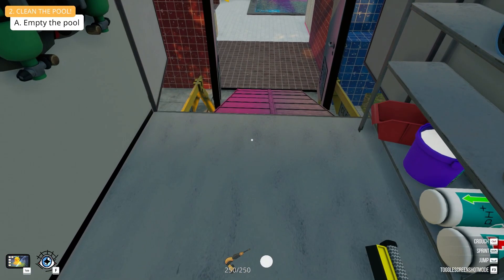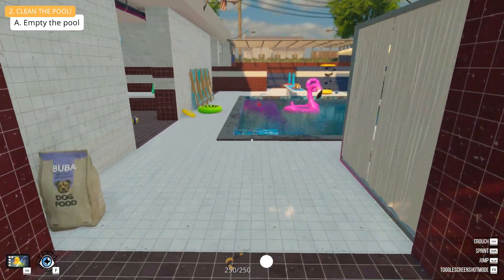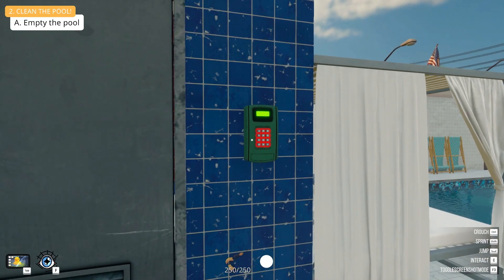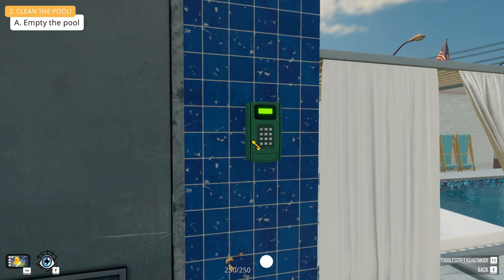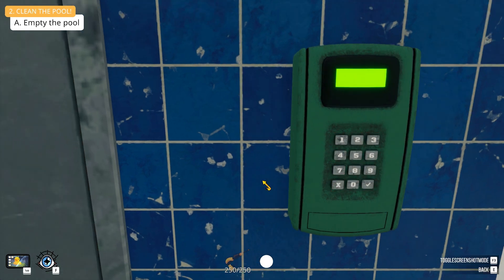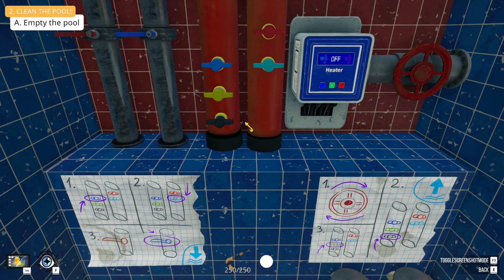We're full on water, so that's good. Now we have to empty the pool. Let's see if the code is still the same as before — three, nine, six. Bam! Sweet, to empty we go. Blue light, blue, and blue.